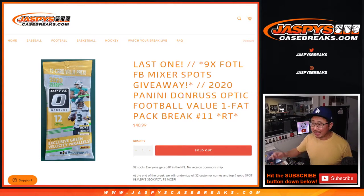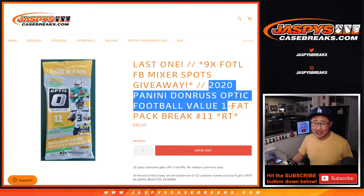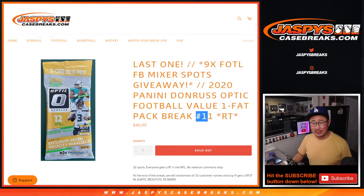Hi everyone, Joe for JaspiesCaseBreaks.com. We did it with an excellent late night rally. We knocked out this fat pack break to unlock that first off the line football mixer. So we're going to do the break itself first with the first dice roll. Then the second dice roll will be the randomizer for the giveaway spot.